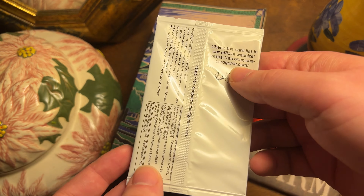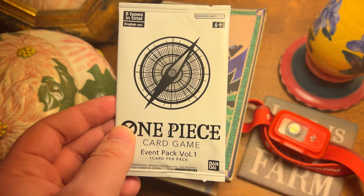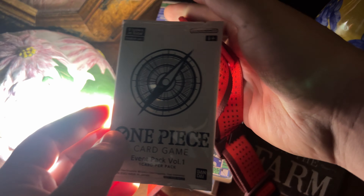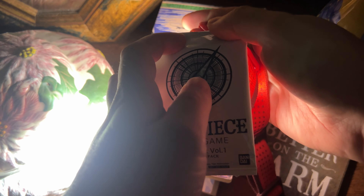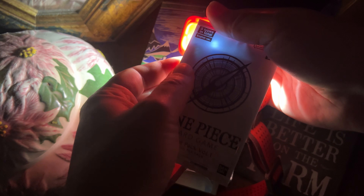So what you have to do is turn off your lights, then you grab a flashlight, and you're going to want to push the card down and look in the back. It's super easy to do.